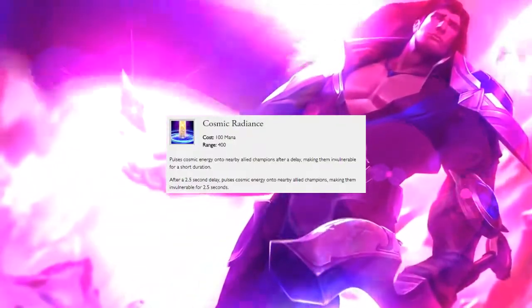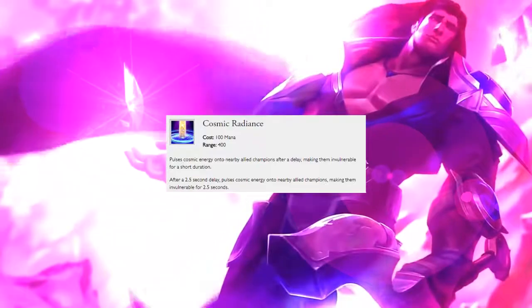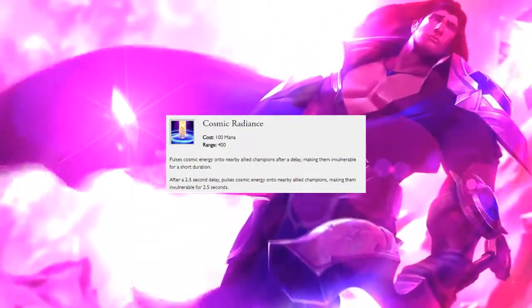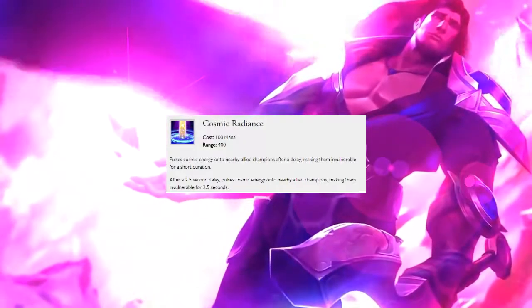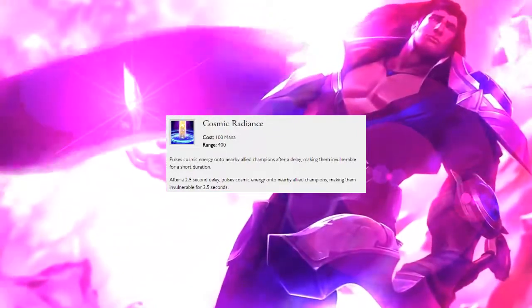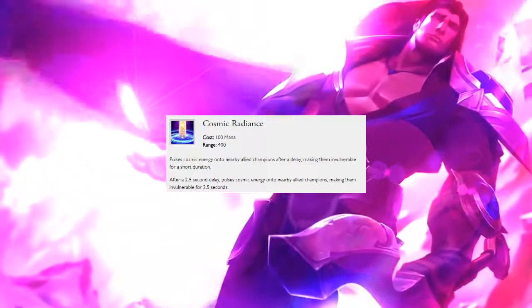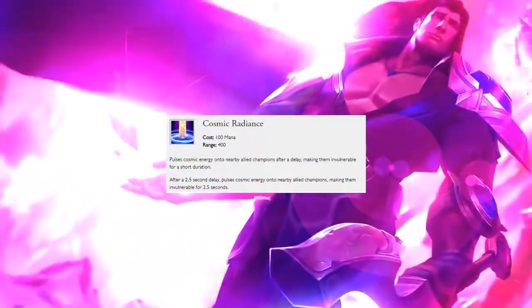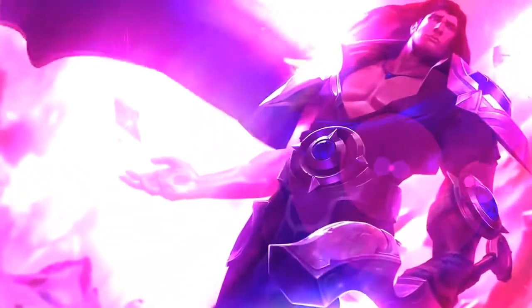Your ultimate is Cosmic Radiance. After a two and a half second delay, all teammates in the radius of your ultimate are invulnerable for two and a half seconds. This ultimate can be really tricky to time, so a good rule of thumb is: if you think you need the ultimate, you should have cast it a second ago, otherwise your team's going to die. Here's an example.